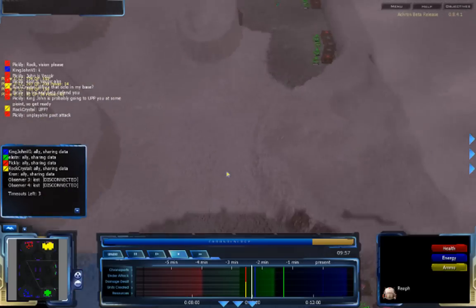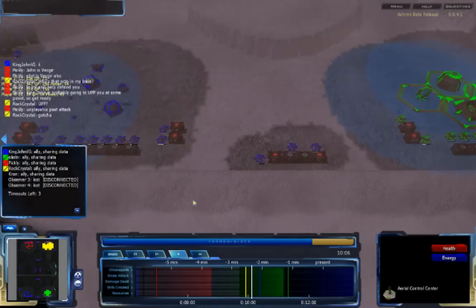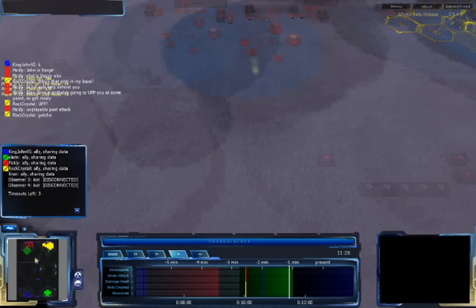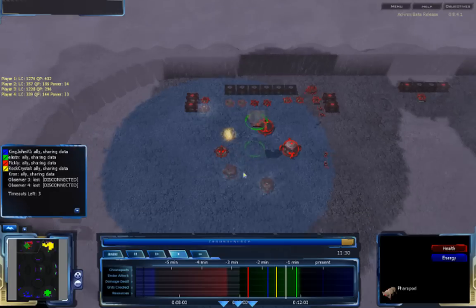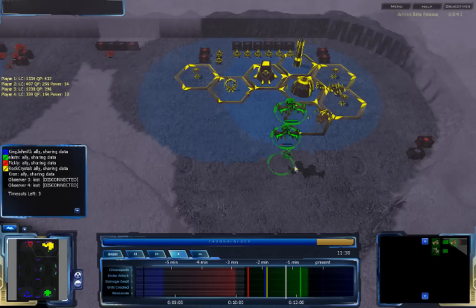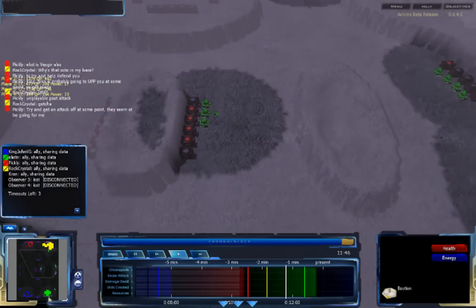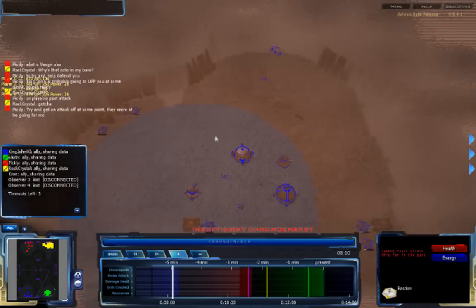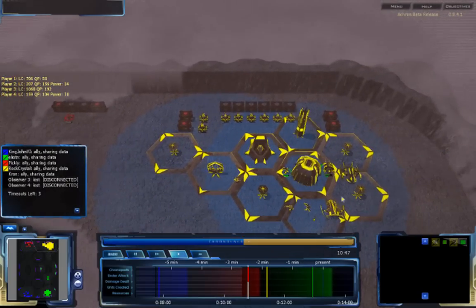Eliaden has been expanding around the entire map and has a fairly good resource advantage. He has a Halcyon class out, with Shin and Halcyon units coming. It looks like Eliaden has fired off a skip torpedo into Pickley's base — Pickley's base has been destroyed further into the future. Pickley is getting attacked in the future and Eliaden is doing a lot of damage. Rockcrystal is now prepared with a fair amount of forces. KingJohn6 has also focused on the past but still doesn't appear to have chronoported at all.